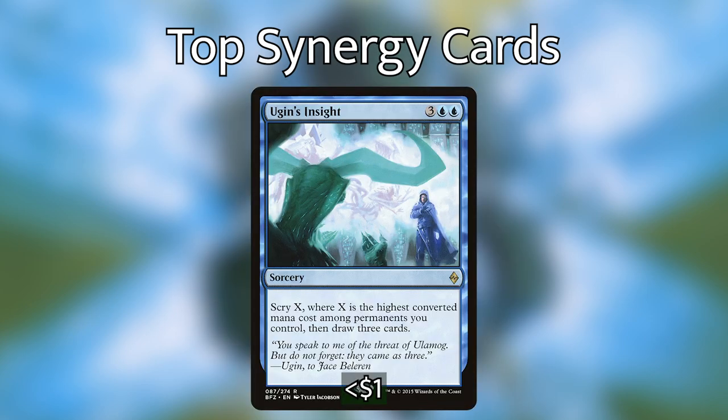My second-to-last card is Ugin's Insight, a 5 mana sorcery that lets you scry X where X is the highest converted mana cost among permanents you control, and then you get to draw 3 cards. This means that with your commander out you're going to be drawing at least 9 cards for 5 mana. 9 cards is no joke and it's going to give you a lot of benefit. This is probably the scry spell with the highest ceiling that you could include in the deck.